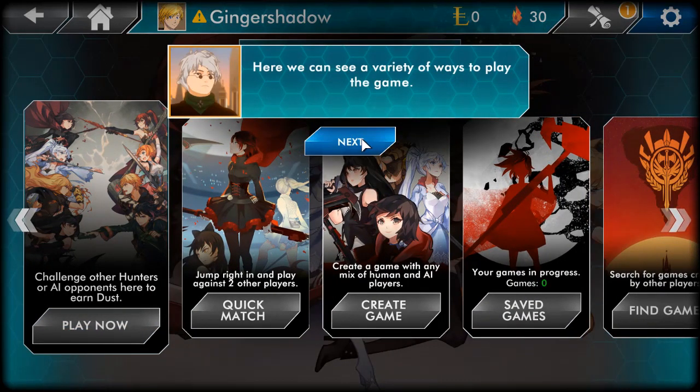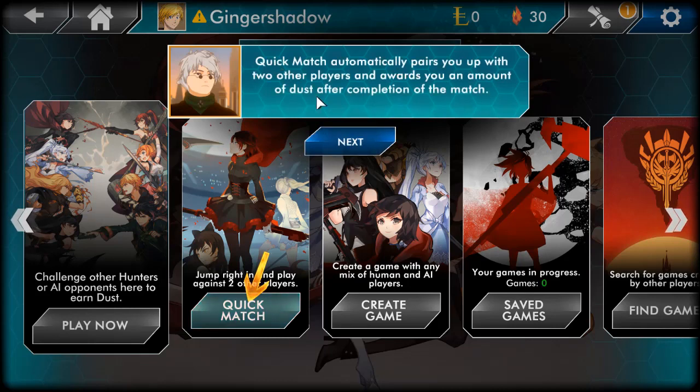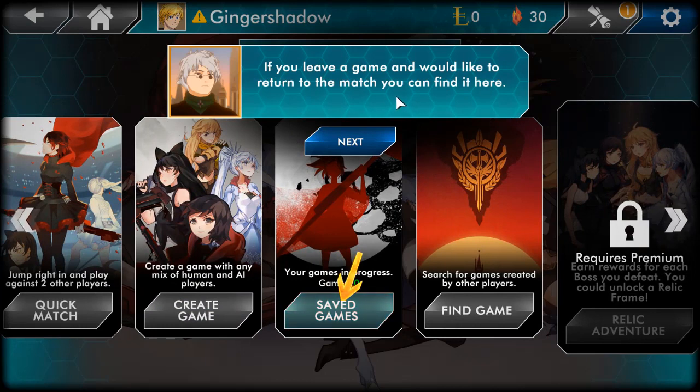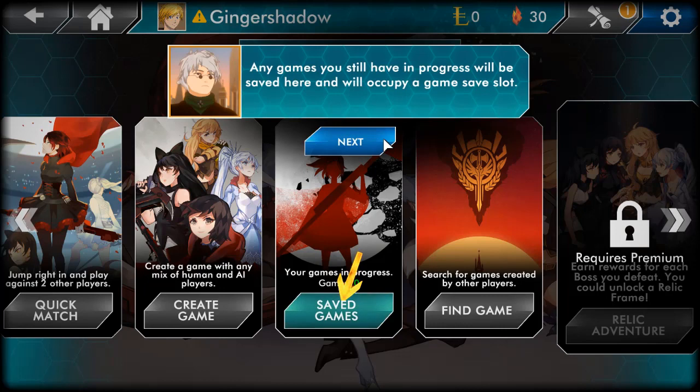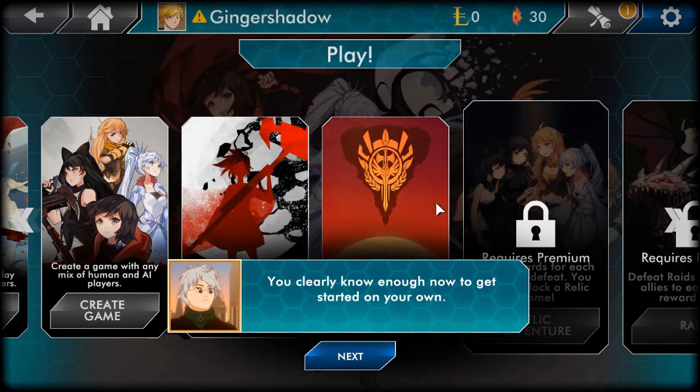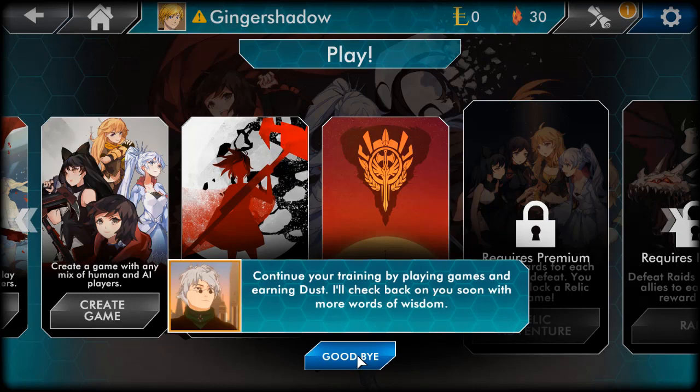Here you can see a variety of ways to play a game. A Quick Match automatically pairs you up against two other opponents and awards you Dust after the competition. Create Game lets you customize your own match with a combination of player and AI opponents. If you leave a game and want to return, you can find it here — you can save a game against an AI opponent. Any games in progress will be saved and occupy a save slot. Search for games hosted online by other hunters and huntresses and join for online fun.